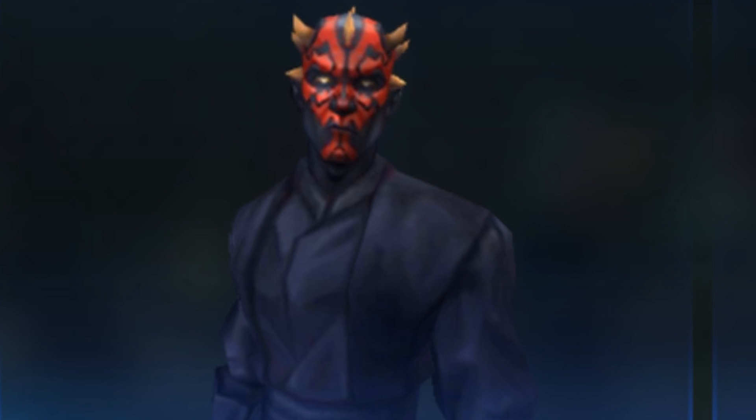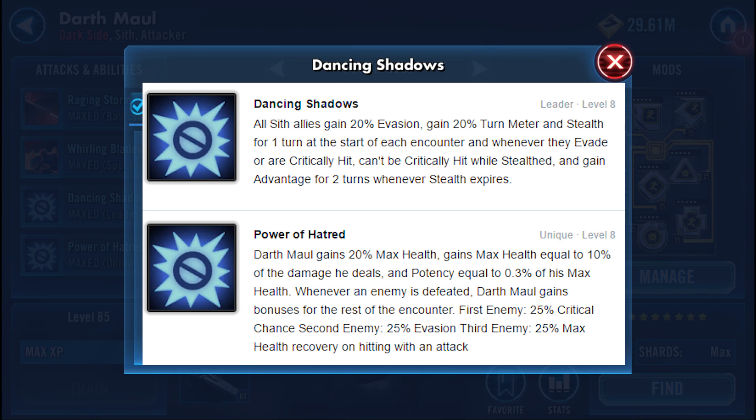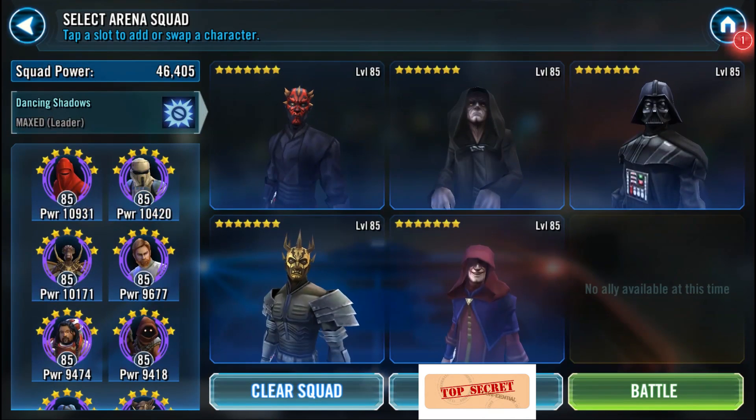Maul's leadership ability is what makes this team amazing. Sith allies gain 20% evasion, 20% turn meter, and stealth for one turn at the start of each encounter, and whenever they evade or are critically hit. They can't be critically hit while in stealth and gain Advantage for two turns whenever stealth expires. His Power of Hatred unique gives Darth Maul 20% max health and health equal to 10% of damage dealt, plus potency equal to 0.3 of his max health. Whenever an enemy is defeated, Maul gains those bonuses for the rest of the encounter.